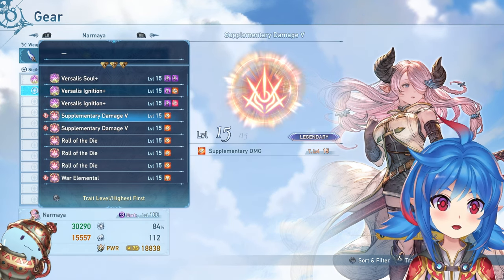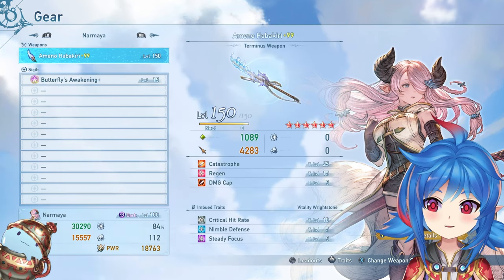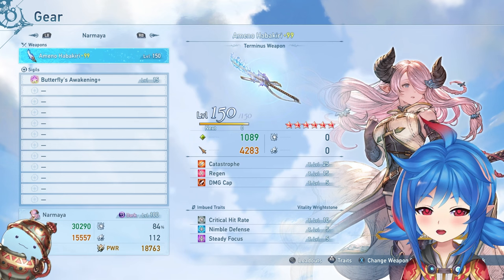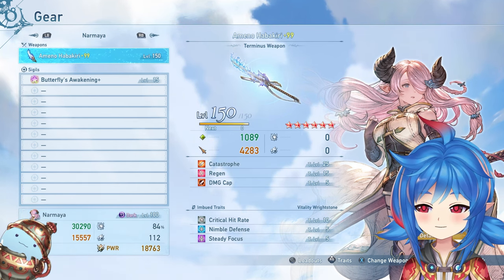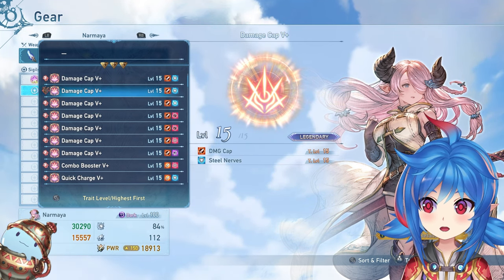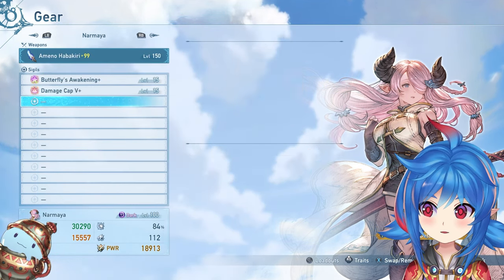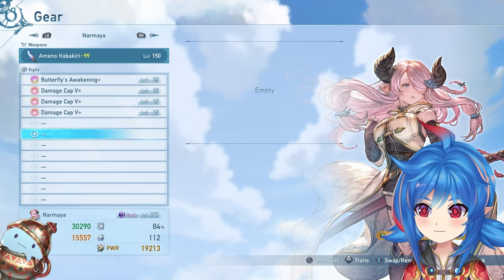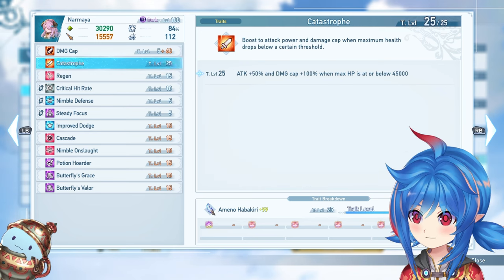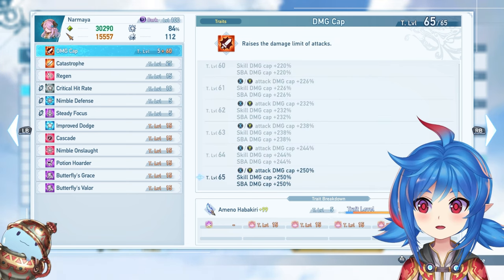Ideally you want damage cap level 15 sigils. Damage cap caps out at 65. If you're running the terminus weapon fully awakened, you get a plus 5 damage cap increase from Catastrophe and Regen, taking you to the maximum of 65 with only four sigils at level 15. You want ones with a modifier and damage cap — damage cap 5+ is not super rare so you can get them. Potion Hoarder, Nimble Onslaught, and Improved Dodge are solid choices for the secondary stat.